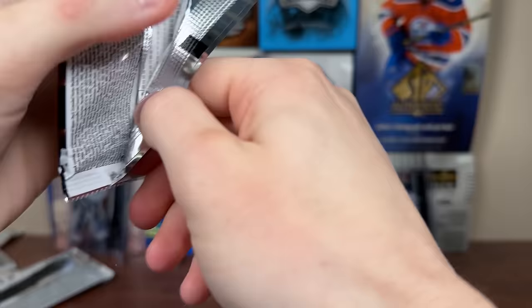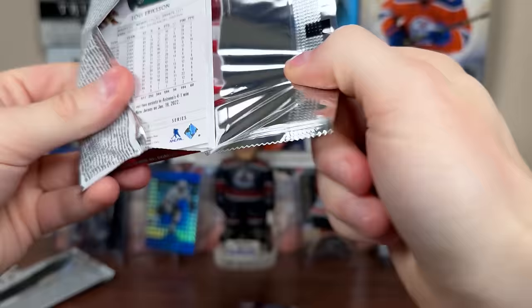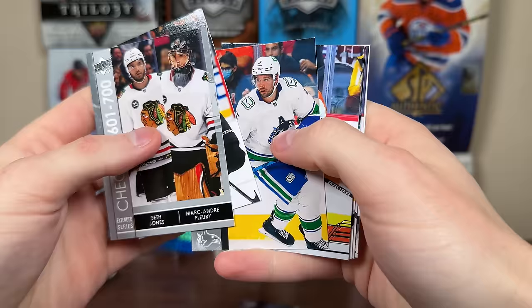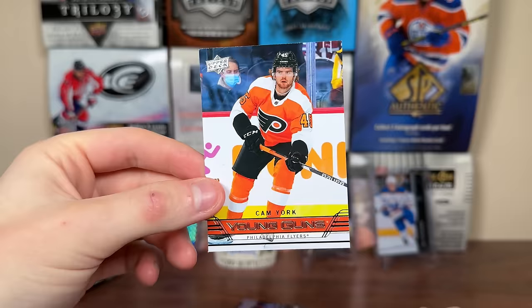Next pack — a Matt Duchesne canvas, some base. I've definitely missed the French to this point, just plowing through. There's a flurry card, and Felix Sandstrom Young Guns — Ersson's the guy you want in 22-23 out of Philly, Sandstrom is like number three or four behind Cal Peterson. And speaking of Philly, we get Cam York 607 Young Guns. Should be getting 12 of these in a case; there are parallels like exclusives and high gloss.